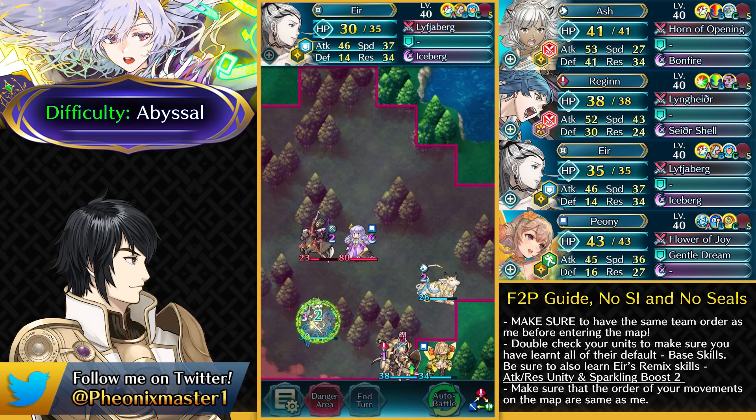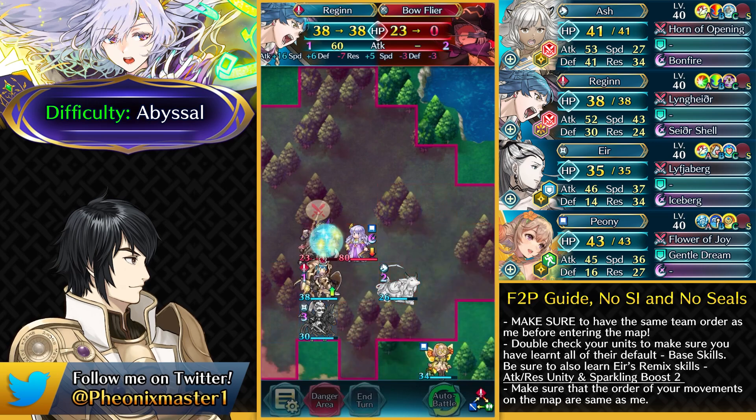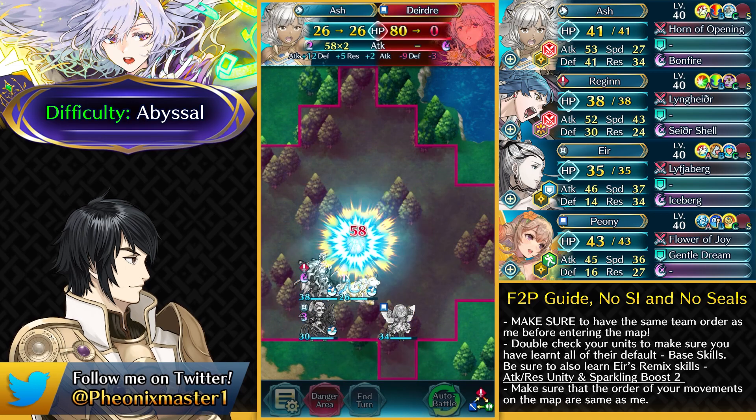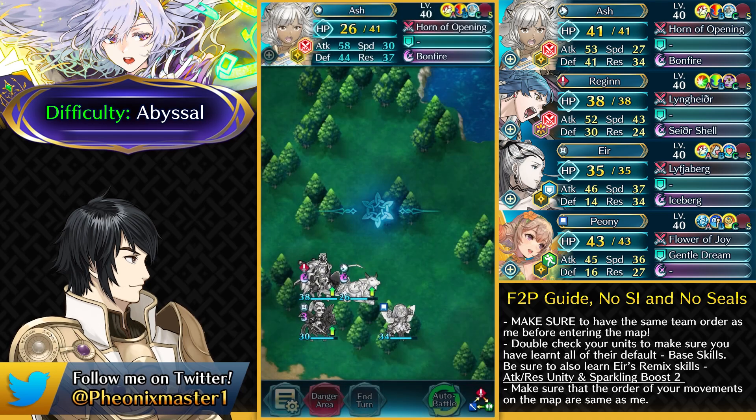Get some debuffs going on, and then Regan can just take out this Bow Flyer. Kau is gonna be taking out Deidra because there's no null follow up here and no miracle to save her. So 58 times 2 — and that is gonna be the Abyssal solution.